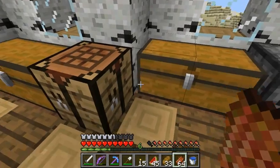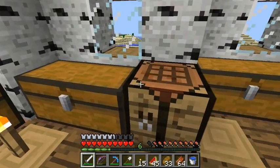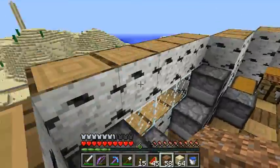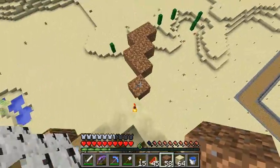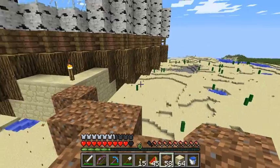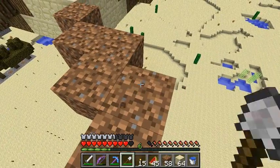Okay, so what we're going to be doing now - it is a day later, like I've said. So what we're going to do is we're going to move this whole building. We're going to be going into MC Edit and I'm going to be moving this two blocks over so it's symmetrical with that, because it's really bugging me.